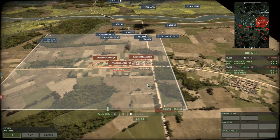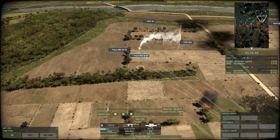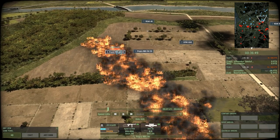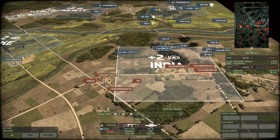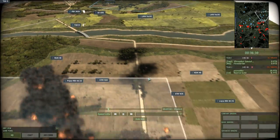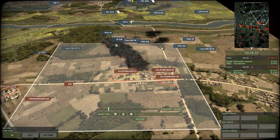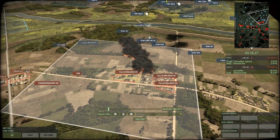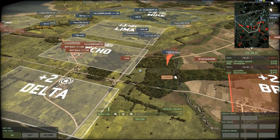We see the Phantom 2 coming in again — it's going to drop its napalm right on top of these two PVGRP squads. They have the RBS-56, which is the short-range but high-AP-power HGM I was talking about. The Fallschirmjägers are still going to work on the APCs as they go. Sorry about the camera jolting — it seemed to be a little bug in the spectator viewer that forces you to zoom in onto the aircraft.